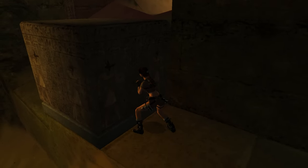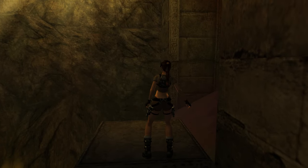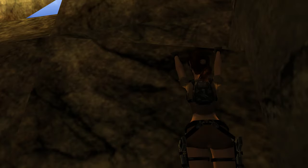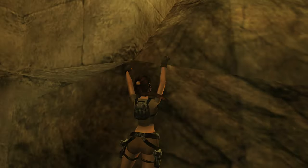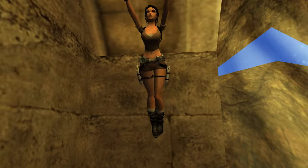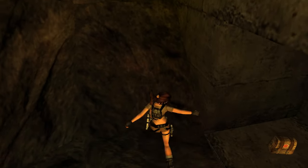We're going to need to use the block again. Let's push it forward one more tile, and we can then use this block to jump and grab a crack in the wall in front of us. There is a crack, and we can use this to shimmy along this rocky ledge. From the end we can do one of the Legend moves — a back hop off that ledge, grab the poles and swing to the other side.